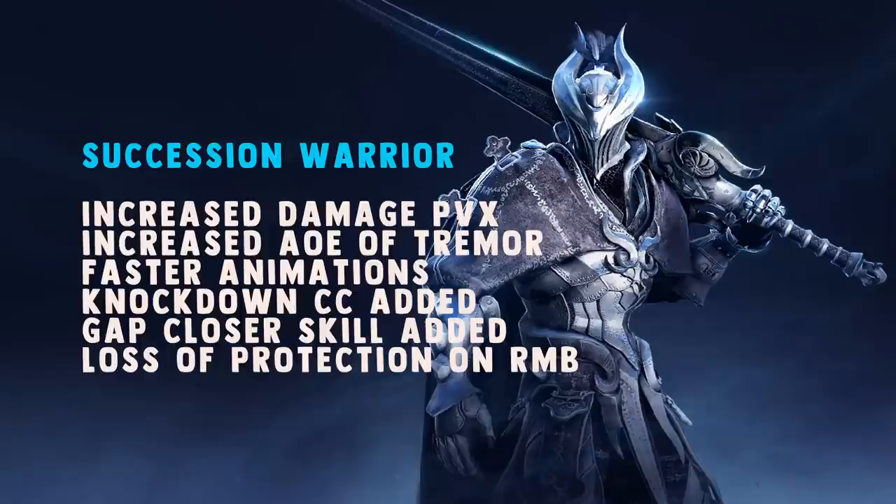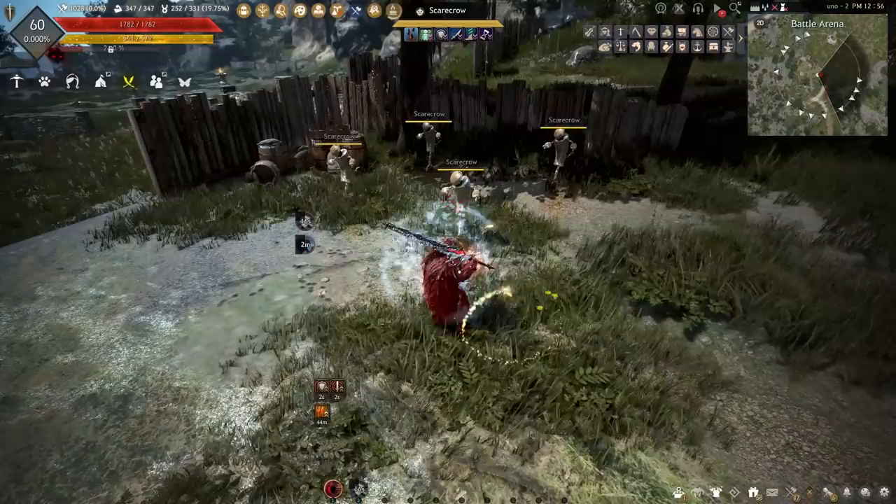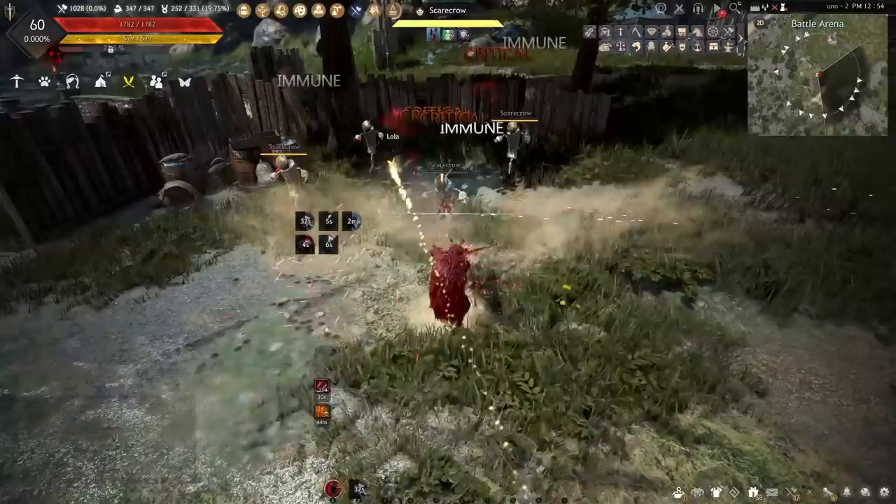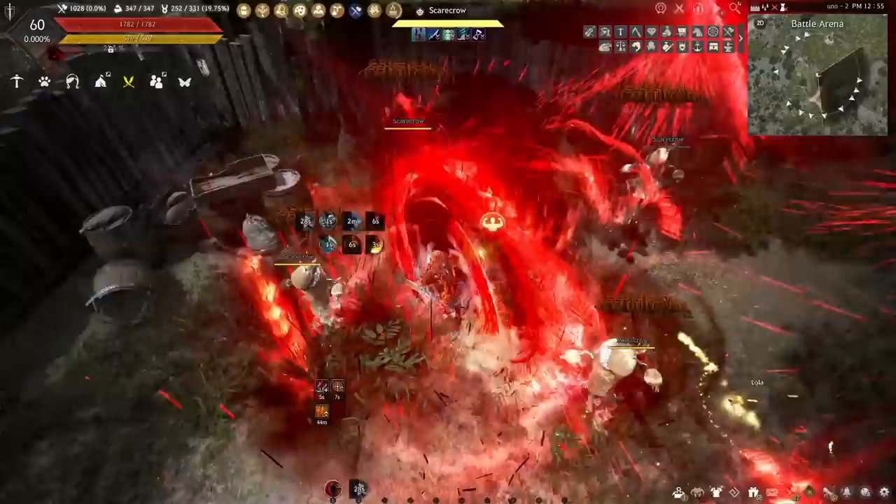Overall it seems Succession Warrior has received some PvE damage improvements, an extra knockdown CC, and lower cooldown on Succession Grab as the main changes. Now Awakening Warrior on the other hand can still cancel skills just fine with Q block, has gained increased range on a lot of his skills, increased AoE, better flow inputs, an accuracy buff, evasion shred, and fixes to SA gaps on skills. Add more damage to that list of positives and we now have a clear favorite of the two specs.